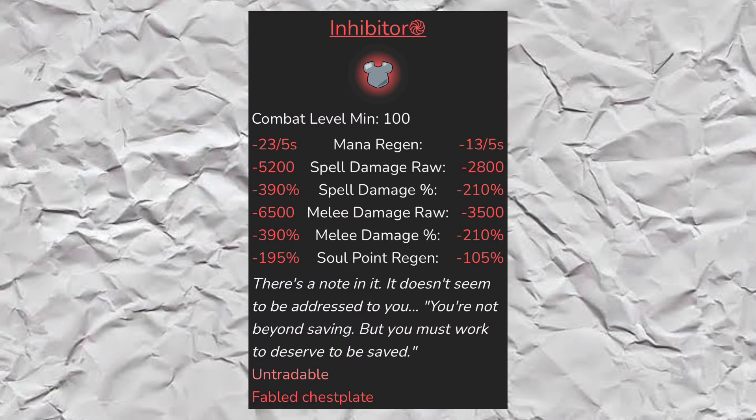In terms of the Inhibitor's stats, they are all negative — with significant reductions to mana regen, spell damage raw, spell damage percent, melee damage raw, melee damage percent, and soul point regen.